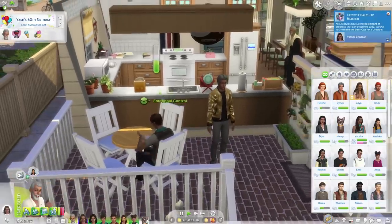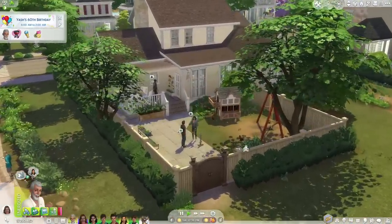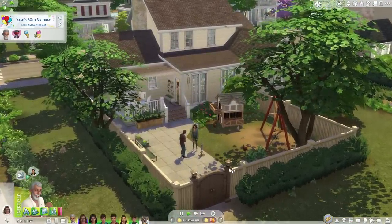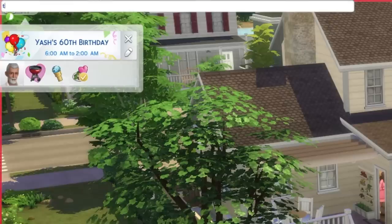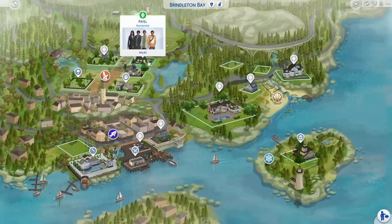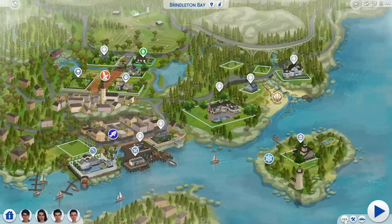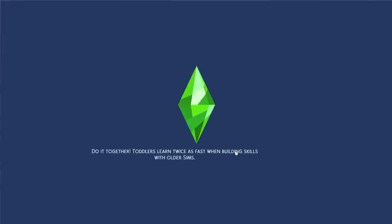We were using that mod because it's very easy. Now I'm going to exit out of this and show you how I would do that without this mod. The first thing I would do — because you have to turn this cheat on while you're in a household — is make sure testing cheats is on, and then type in cas.fulleditmode.